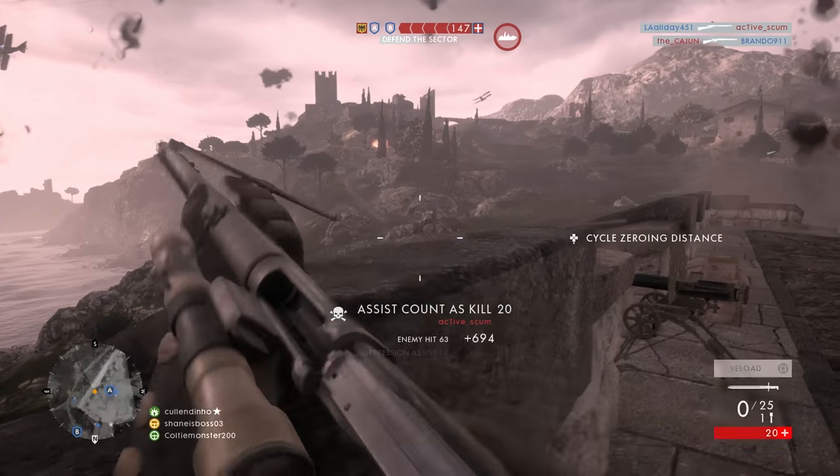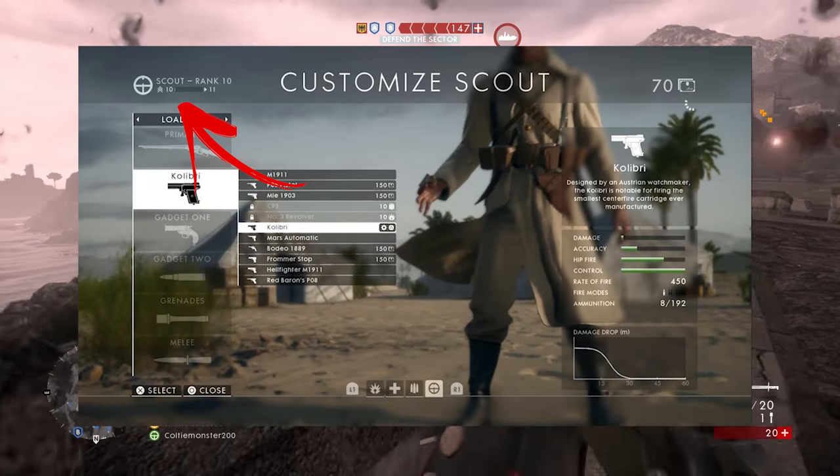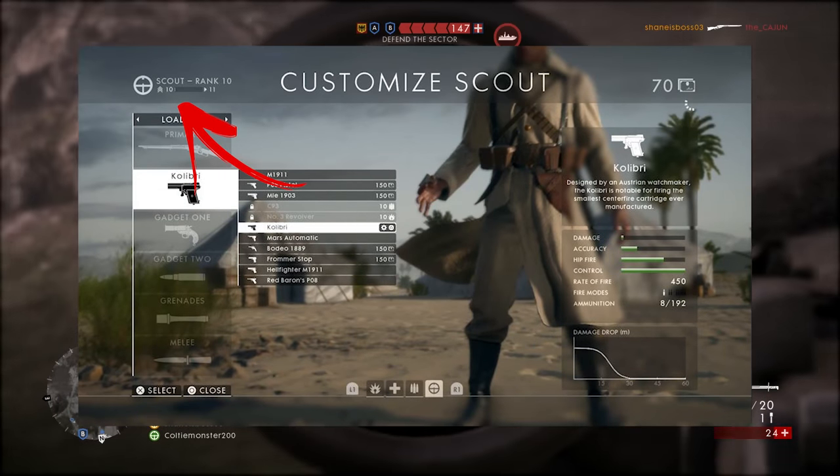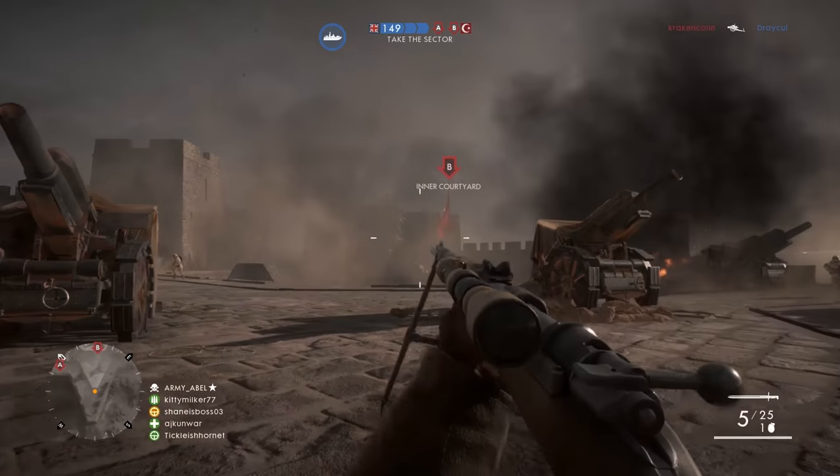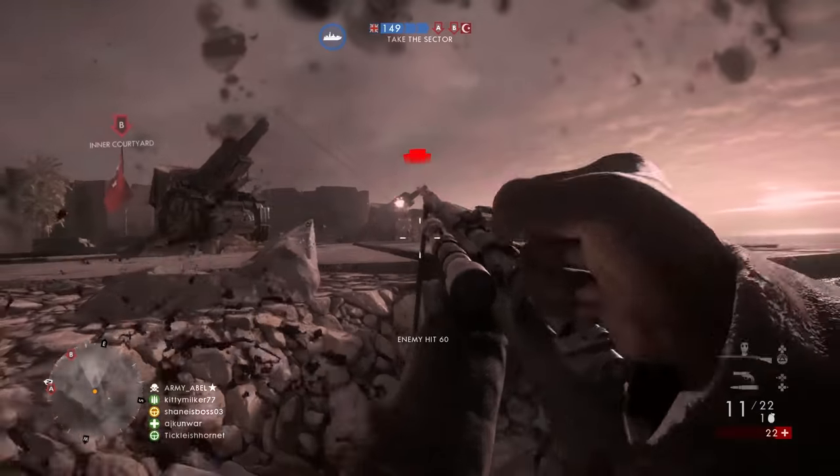You can check your progress when you go into the customize your loadout menu. It'll be in the top left corner — it'll tell you what rank you are and show you your progression to the next rank, so you can get a gauge on what you're doing right and wrong as far as ranking up goes.